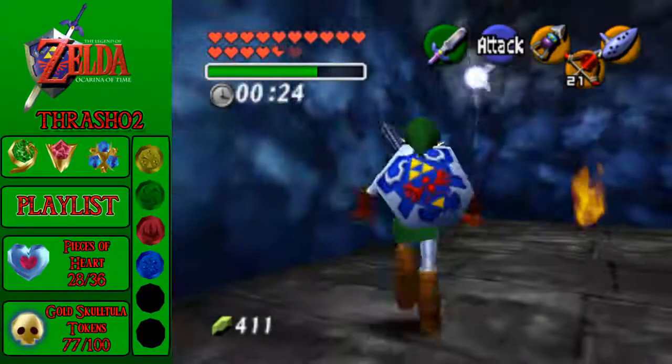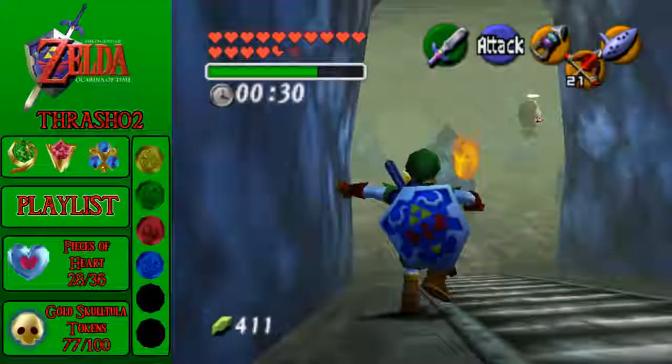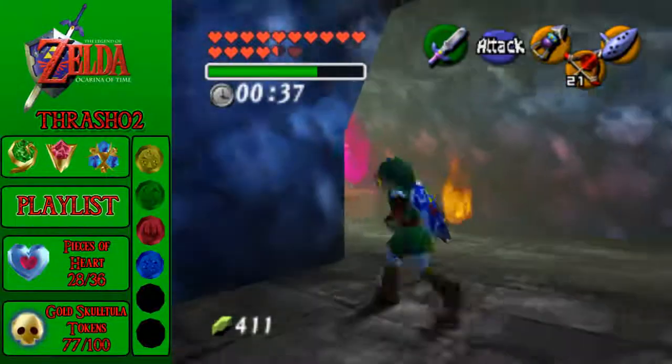I could have totally lost it there because I ran into the fire. If you see a rupee, go the other way — the rupees are always red herrings in the Dampé fight. Make sure if you see a rupee, you just turn away.